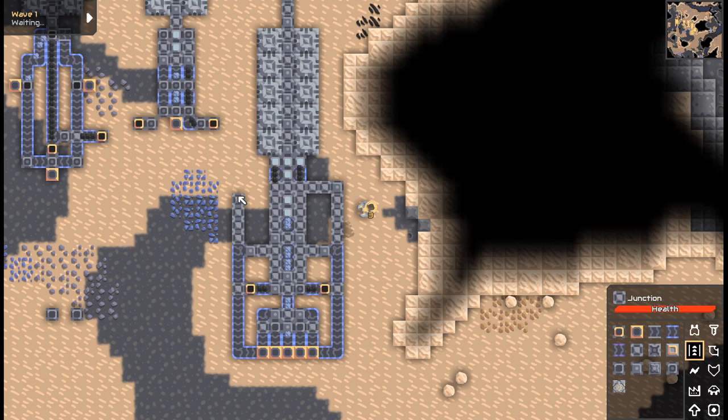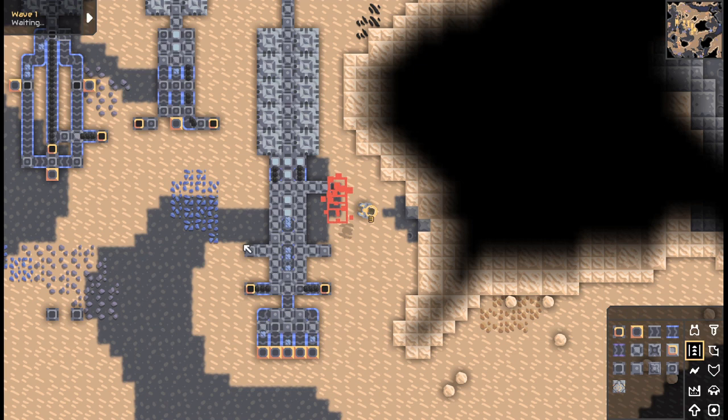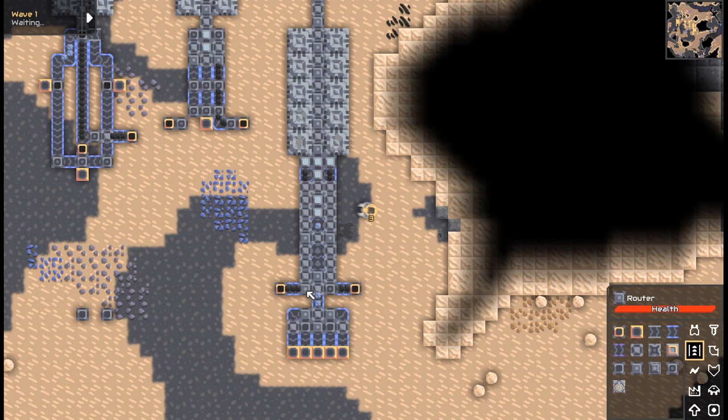Ignore all this fancy stuff — we don't even use this, it was just there because I was doing something with it, but now I'm not, so we take that out. Now we have this. The way this works is you have coal — essentially all it's doing is going up here and then it hits this sorter.